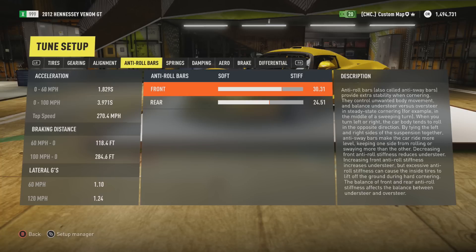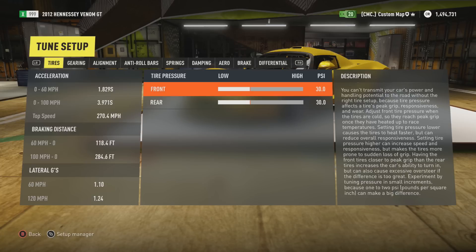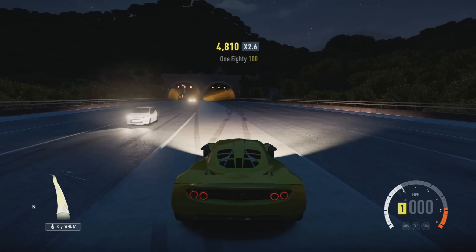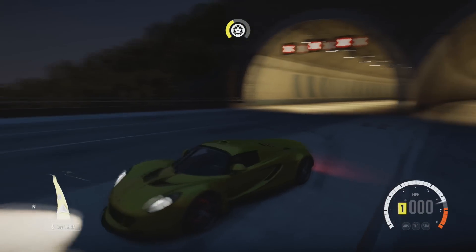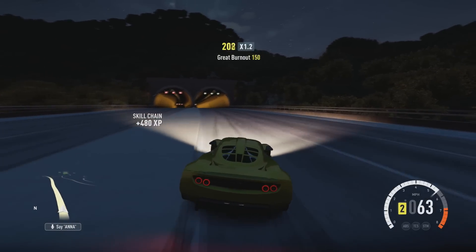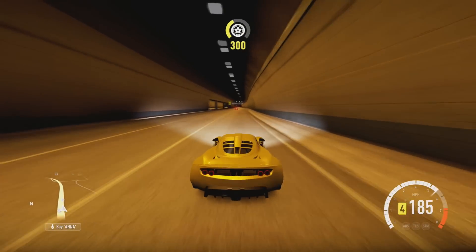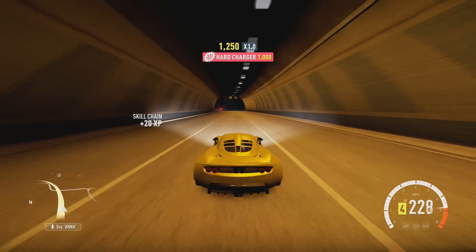This thing pretty much just stops at 271. I'm hoping there's going to be a car faster, because in the previous Forzas there were so many cars way faster than 271, so it kind of disappoints me a little bit. But we still got time and there's still more cars to explore. I'm going to be keeping my eyes open — if you guys see any that could be faster than this one, let me know. But at the moment, this looks like it's the fastest car in the game.